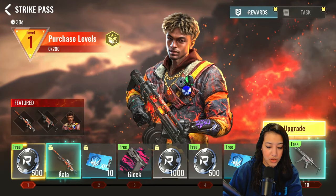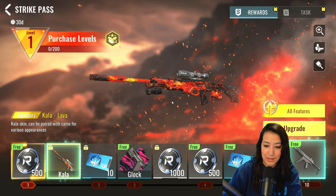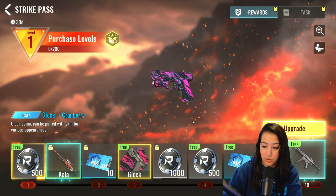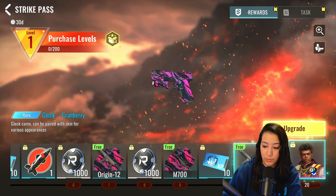Moving on to the new pass, we have some weapons straight off the bat. We have the new Kala skin which looks absolutely sick — these lava effects are wild. We have some new camouflages in the battle pass which look really cool as well.